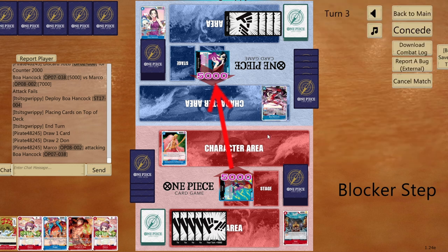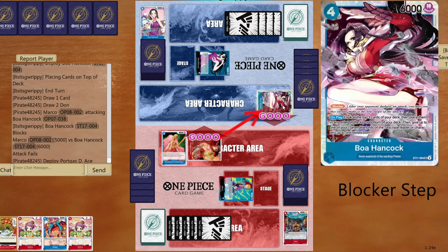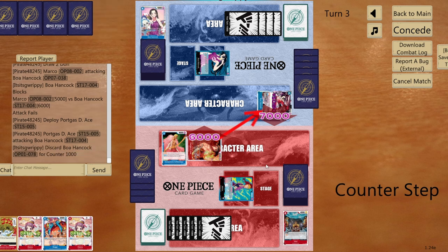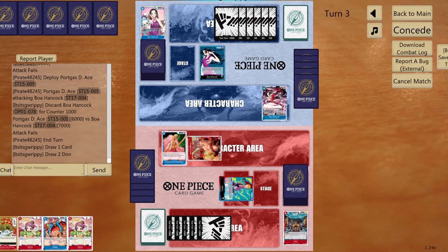Go five to life — if opponent uses the blocker I'll attack the blocker anyway. That's fine — attack the blocker and at least get a card from their hand. Another Hancock blocker appears. I wonder if the 6-DON!! turn brings the 6-cost Hancock as well — funny to see Ace attack into a full Hancock build.